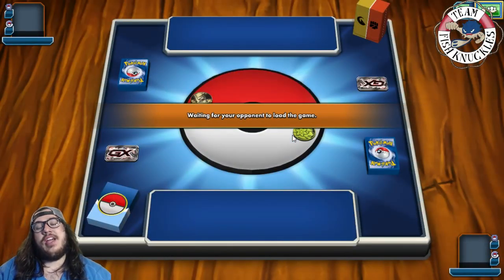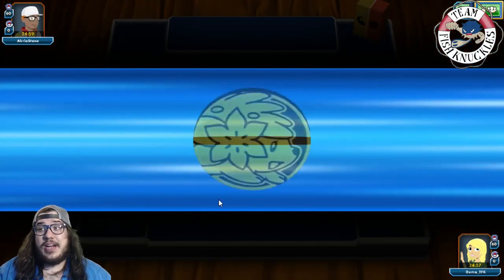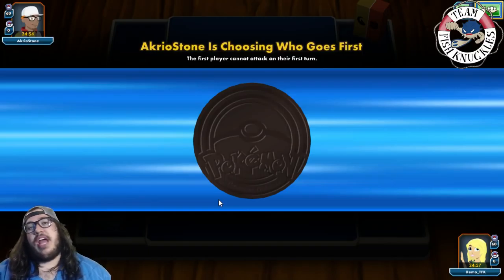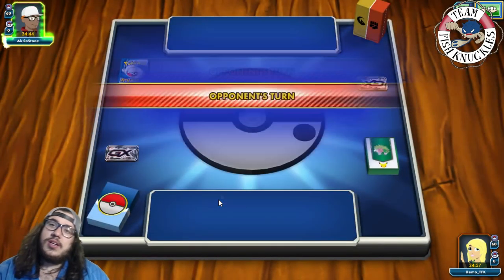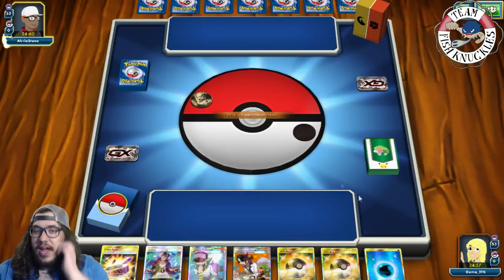Opponent is now playing a Garchomp deck. One problem with Glaceon — if you play against decks that aren't Zorark or very GX/EX reliant, you don't have as good a deck. But I still think it's a good deck. They're choosing to go first — of course they would. We mulligan and get a new hand of seven.